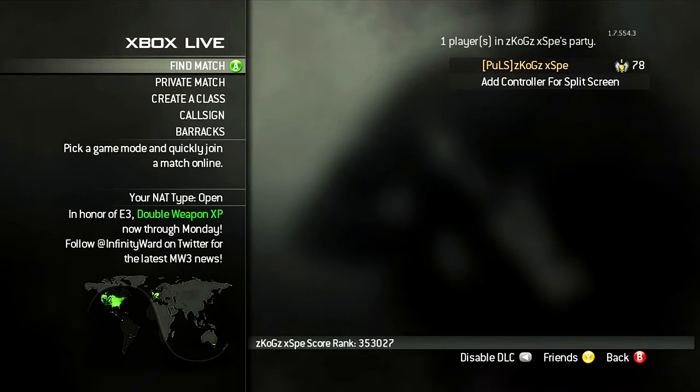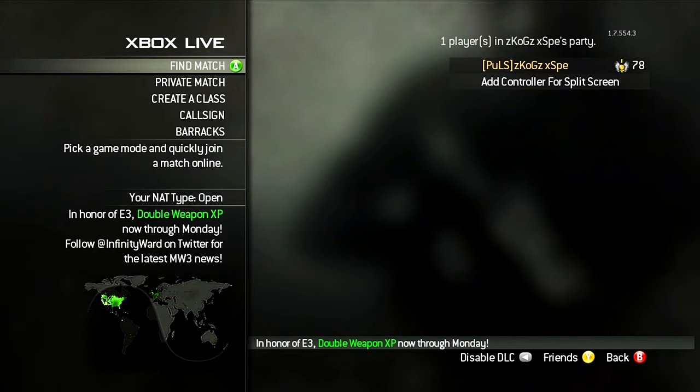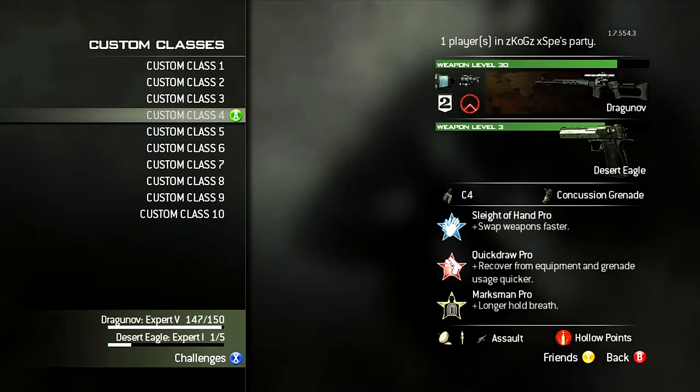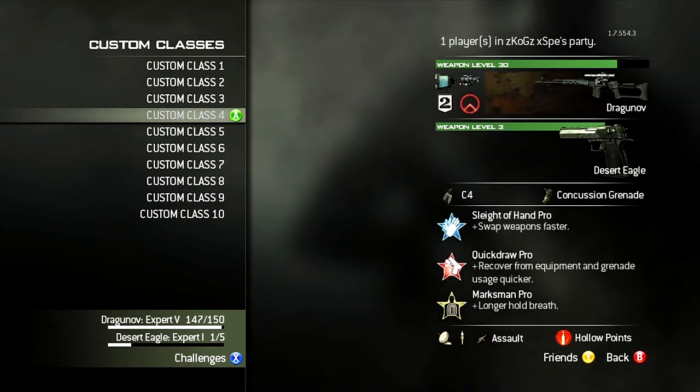Hey guys, this is Pulse Merge, and this is episode 86 of my Snapper Only Road Commander series. As you'll see right here, I changed up my Draganov class a little bit. I now have Heartbeat Sensor and ACOG on that. That's a pretty bad setup, but those are the only two attachments I don't have the weapon attachment challenges completed for, and I want to get some kills with those attachments so I can get those next two challenges and help level up my Draganov faster.